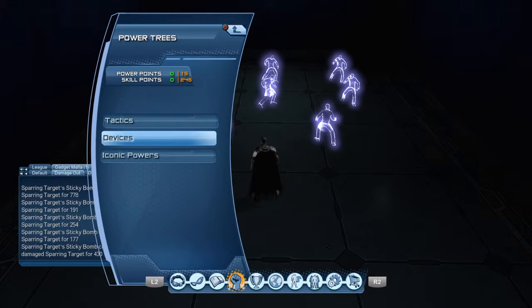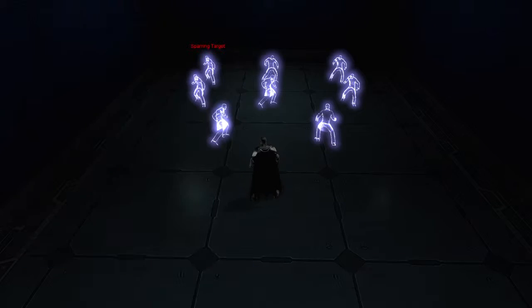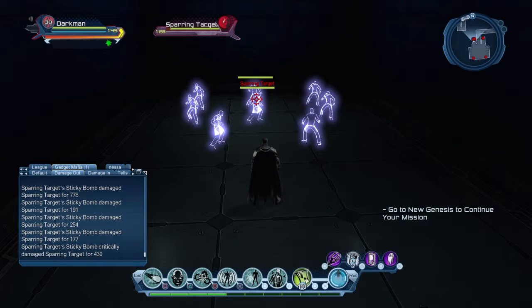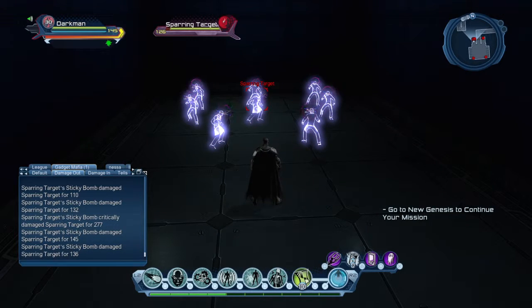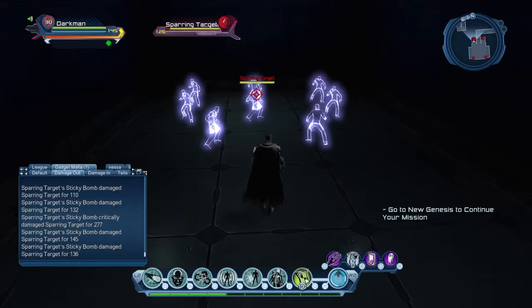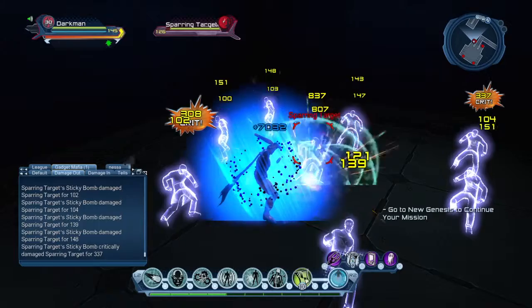In the devices tree for gadgets, your first power is Sticky Bomb. Sticky Bomb is mapped to L2 + Square. It inflicts the power interaction of the dazed effect. The animation shows a purple thing on the target's head.